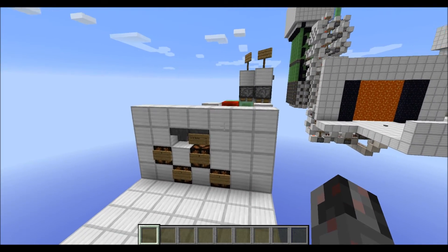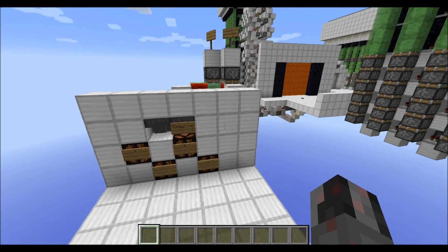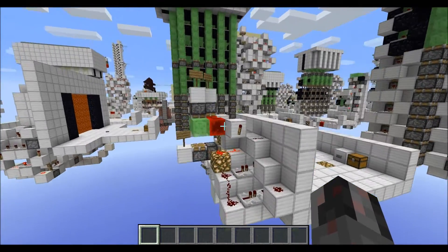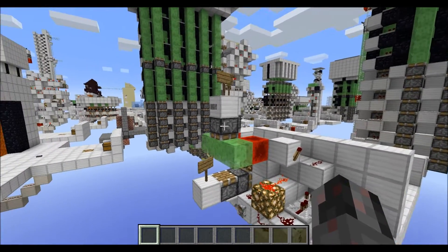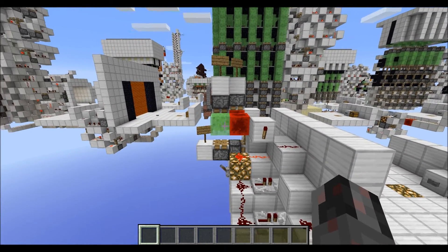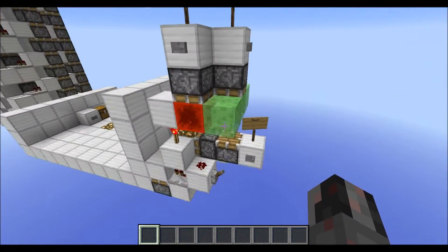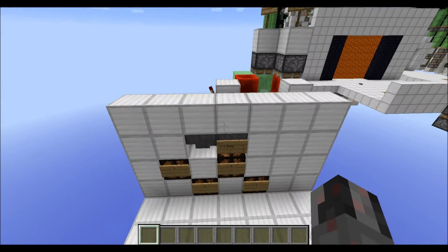Now let's talk about size requirements. The clock itself is 7 blocks wide, 4 blocks deep, and has a total height of 5 blocks. The signal converter back here — which I'll also show you how to build — adds an additional block to the top and an additional block to the back. But it's actually rather compact and easy to use.